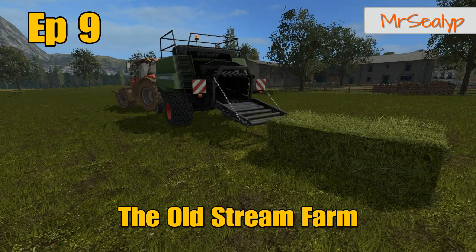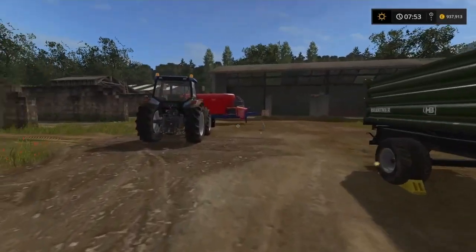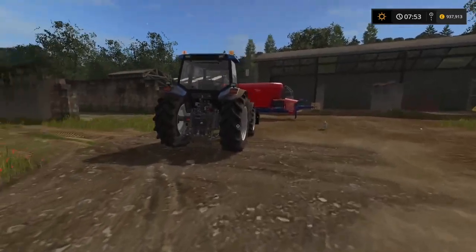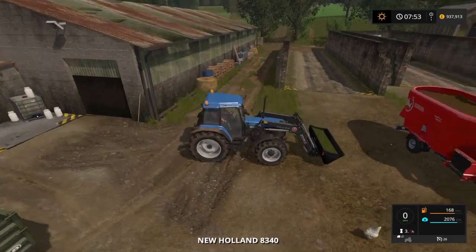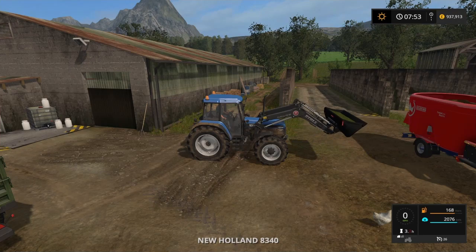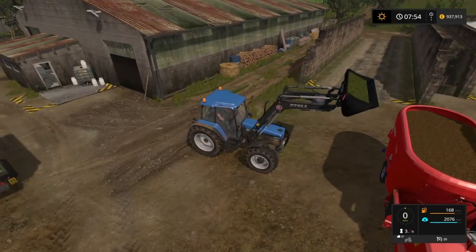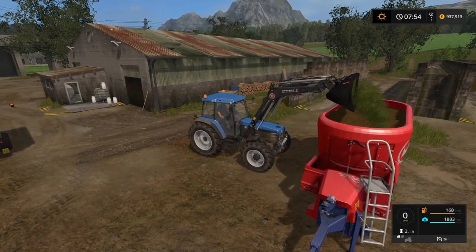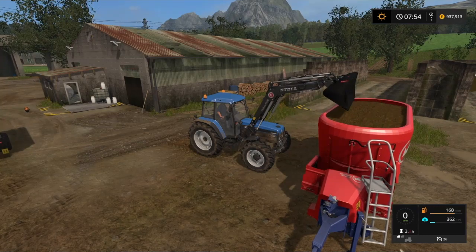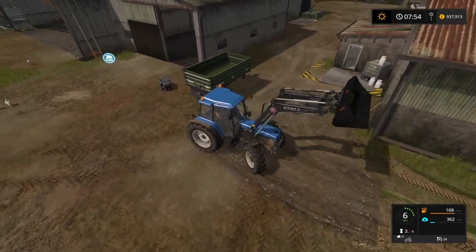Welcome to the Old Stream Farm episode nine. So ladies and gents, where we left off from in the last episode - I've just been collecting the eggs, got about 17 in the backpack. But we're going to finish off the power food; we were just short quite a little bit. Still got a huge amount though - there we go, that should give us 16,000 liters in there, which is pretty good.